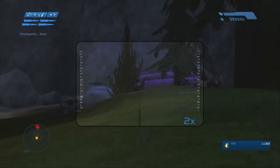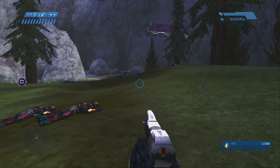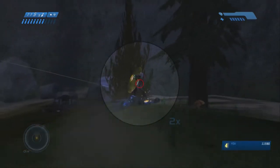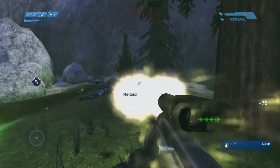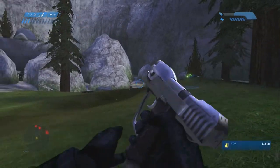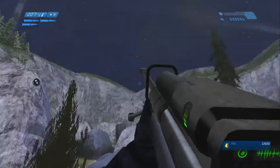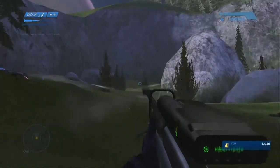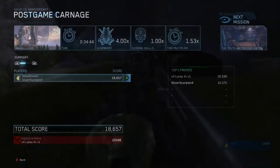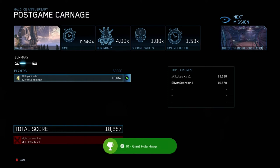There's probably some frags at the crashed dropship too along with more sniper and pistol ammo. This is the last wave - there's some elites and jackals. Get out of here. And that's my base score and everything.